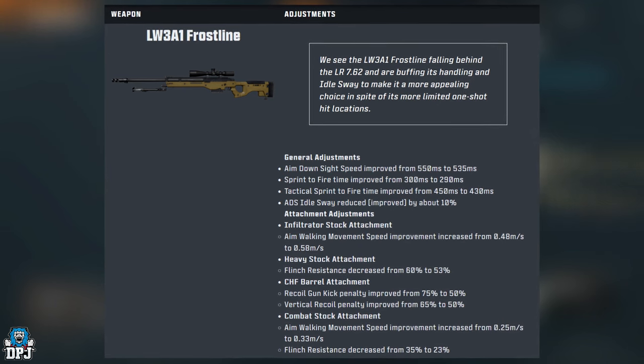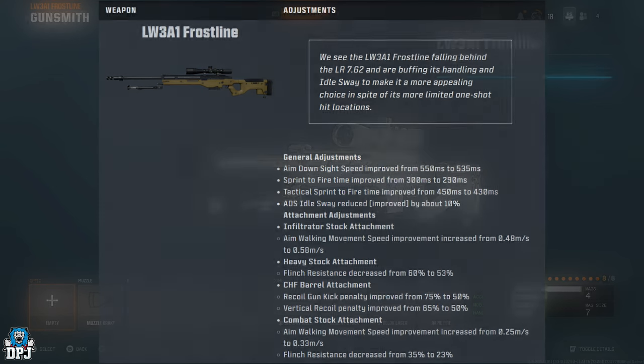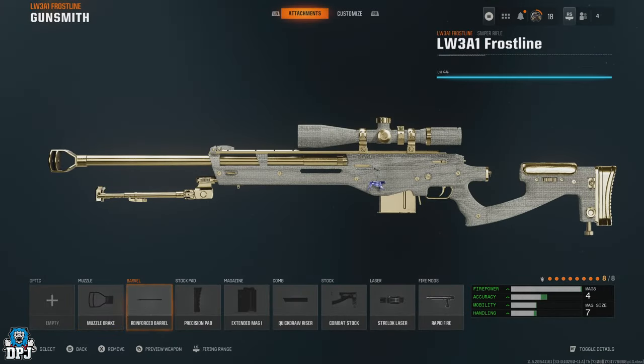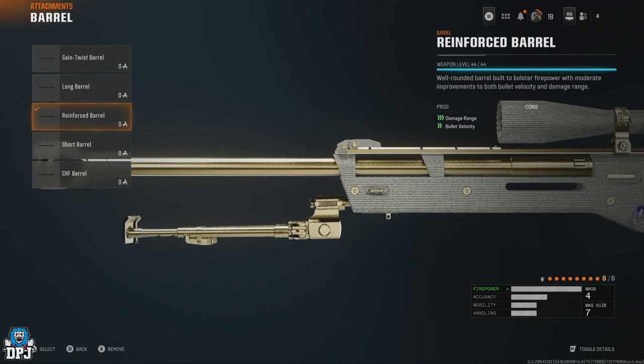For the muzzle, you want to use the Muzzle Brake — it helps eliminate first-shot recoil and gives you that kick reset speed. Next up, the barrel: you want the Reinforced Barrel or the Long Barrel. This sniper benefits from the damage range, as it's a hit marker machine. If that weren't the case, the Short Barrel would be the one to use.